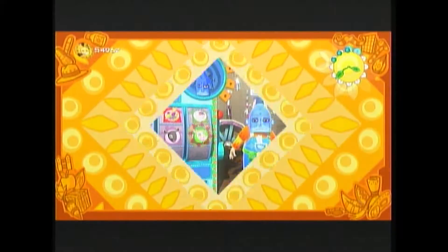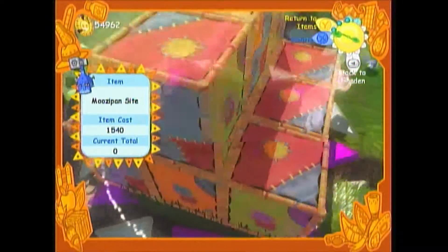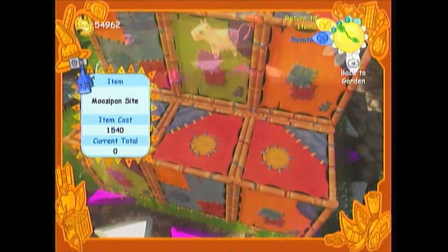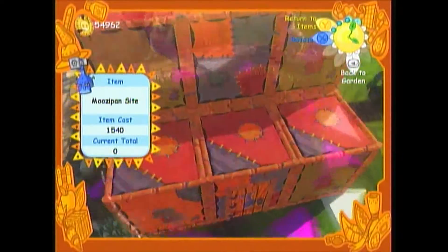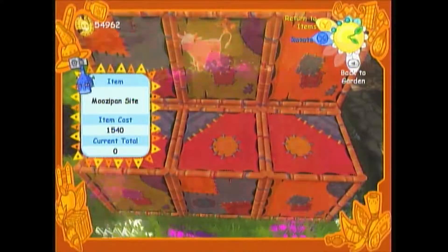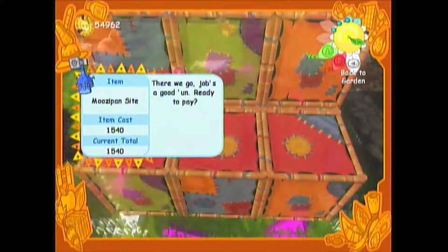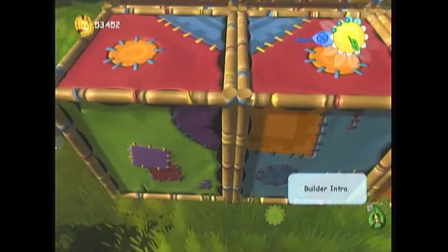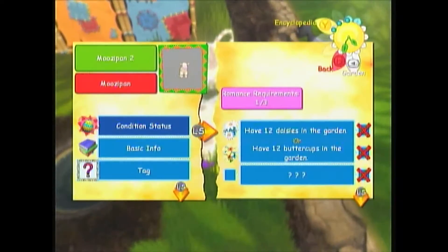And the Muzapan home — we're going to go on ahead and build it right about here. Come on, Muzapans. Now let's see what the romance requirements are really quick: 12 daisies or 12 buttercups. Buttercups help the Buzzle Gums make honey, so that's our first thing.